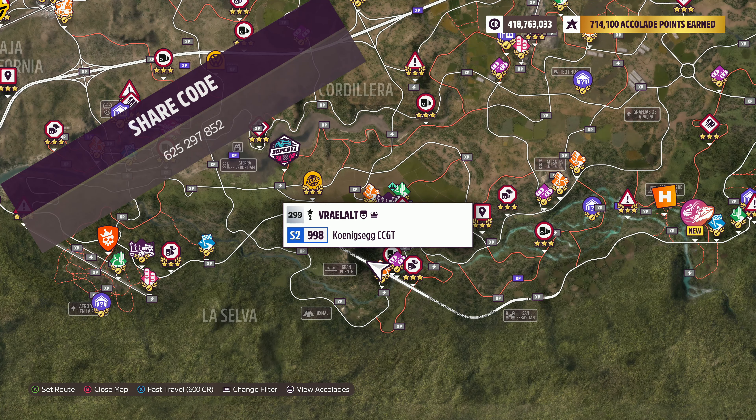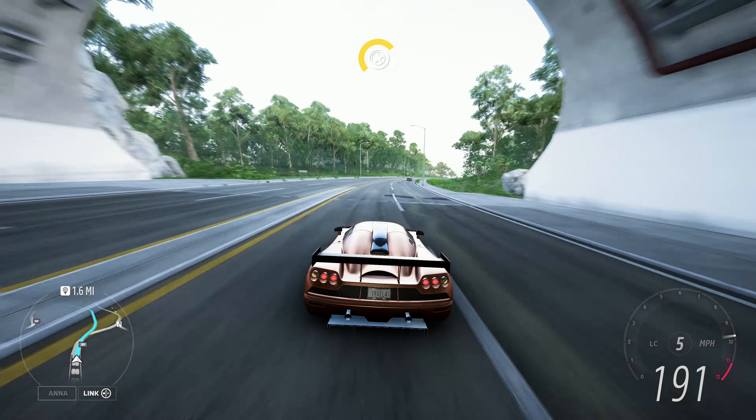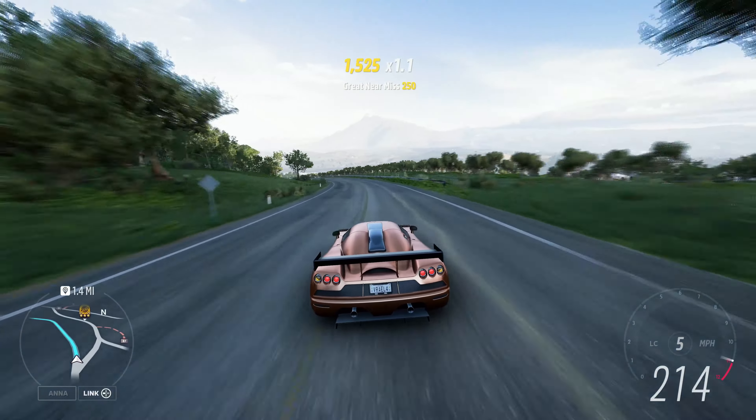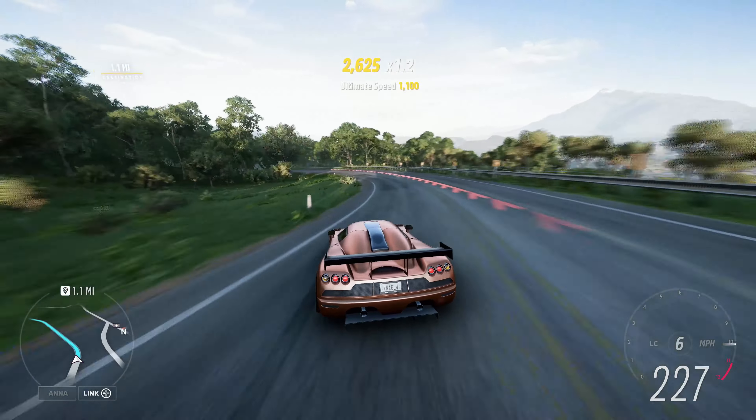The speed zone we're doing today is the air-filled speed zone. The key to this speed zone is confidence in the car. It might take you a couple of tries — make sure you have your rewind turned on. This car can definitely handle this speed zone with no difficulty whatsoever.